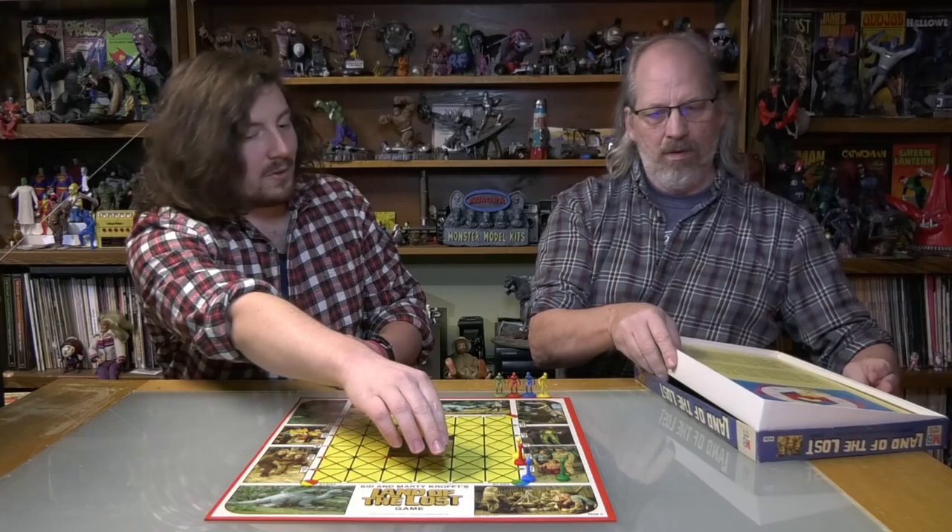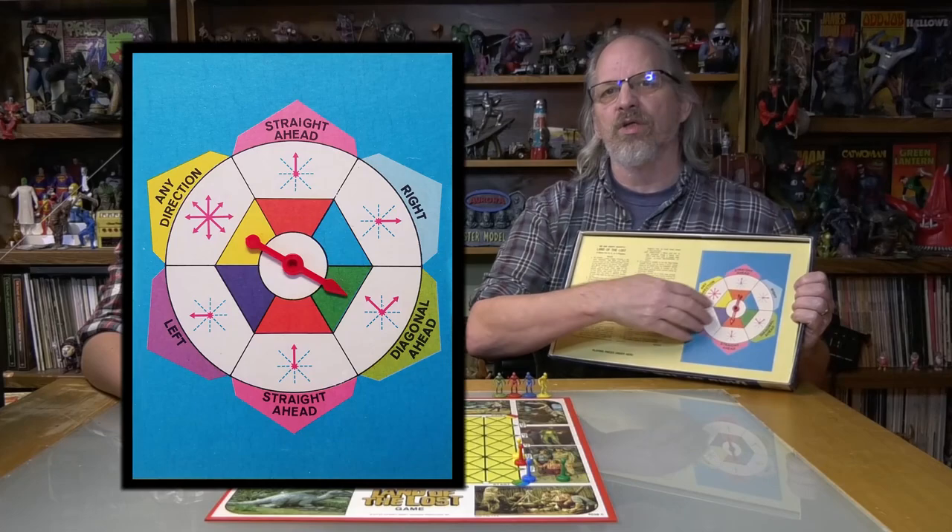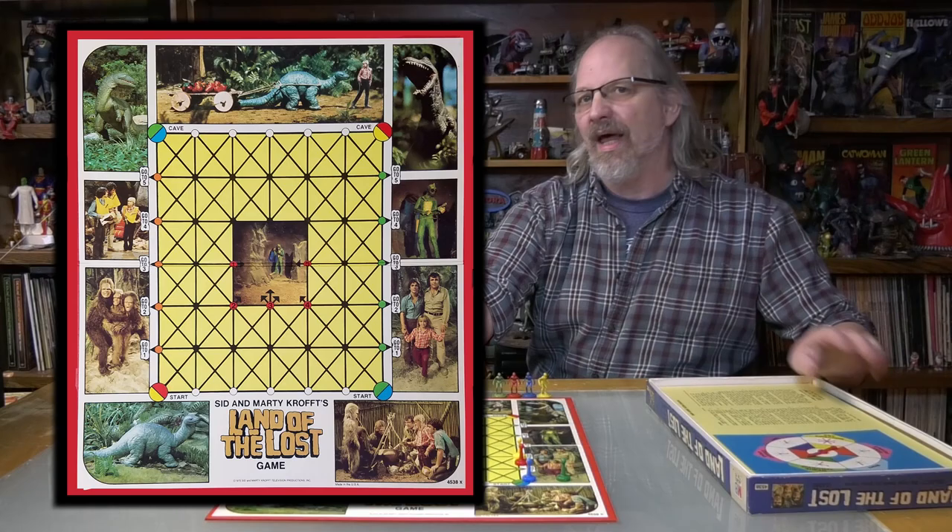The objective of the game is to take your appropriately colored piece to your appropriately colored cave on the other side of the board. The pieces include a spinner — no dice on this game, we got a spinner that has directions to it. Your board, of course, and this board we'll talk about a little bit later because it's a Land of the Lost board and it actually has a lot of Land of the Lost people on it.